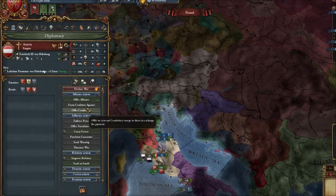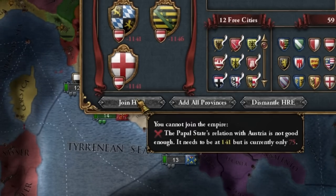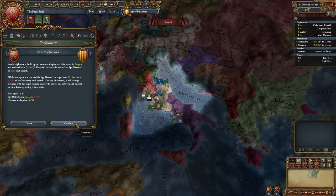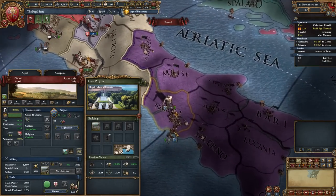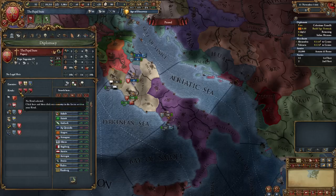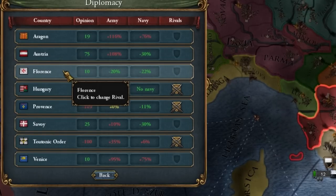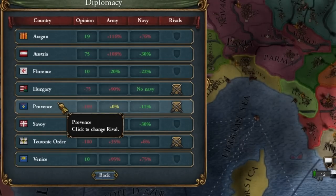The first thing is the alliance with the Austrian emperor — we want him! Because as soon as we improve our relationship, we want to join the Holy Roman Empire. Another thing is building a spy network on Aragon, just in case we may need some territorial claims on Naples or other related provinces. As soon as that country breaks free, we want to attack it, so we have to keep one rival slot for it. The second slot should go to Florence by default, just before declaring war on them — and the same with Provence.